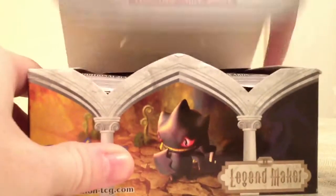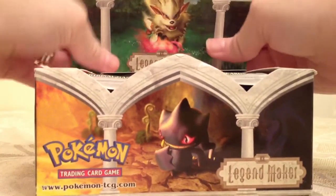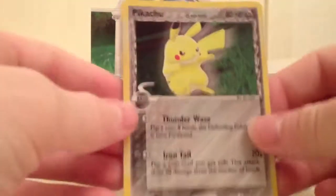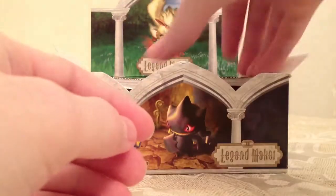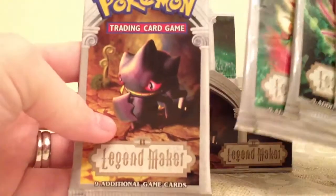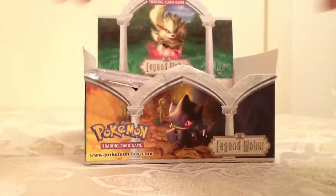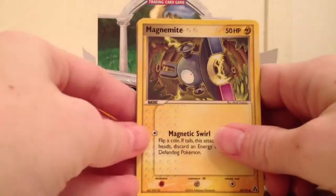I opened one pack of these before from a pack that came in — I think a players pack or players box from Toys R Us — so this came in there too: a Delta Species Pikachu holographic, so that's cool. The packs are just the same images as are on the box, so I'll just take the first stack out of the box, leave that in the background, and jump straight into it. I'm pretty excited about this set; I don't even remember the trick on this so I'll go straight through the first pack.